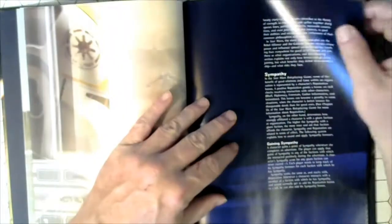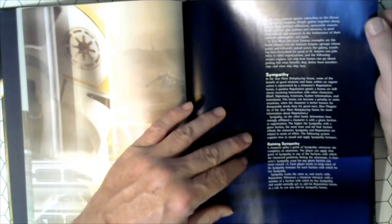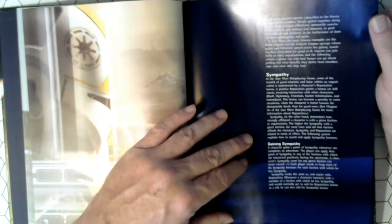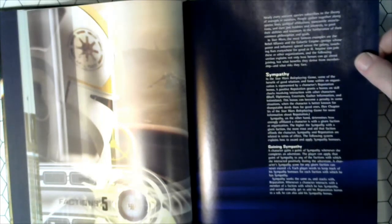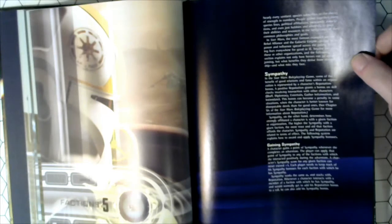Factions, Chapter 5 — this is a new thing. Sympathy. In Star Wars the role-playing game, some of the benefit of good relations and fame within an organization is represented by a character's reputation bonus. Positive reputation grants a bonus on skill checks following interaction with other characters, but this bonus can also become a penalty in some situations. Sympathy, on the other hand, determines how strongly affiliated a character is with a given faction or organization. The higher the sympathy with a given faction, the more trust and aid that faction affords. Sympathy and reputation are related in terms of effort.